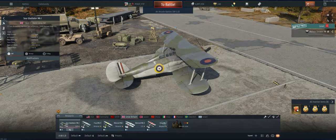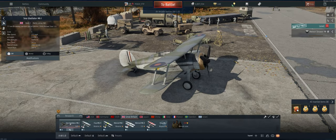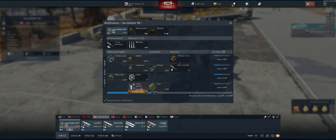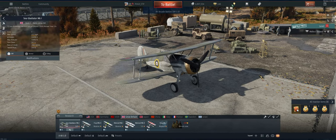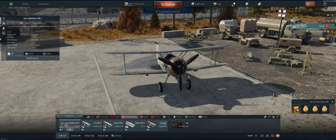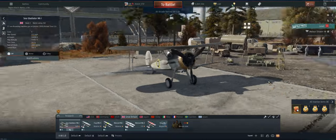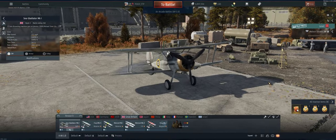Welcome back to the channel, Poigie here getting ready to take out the British Sea Gladiator MK1 in Air Arcade. It's a 1.0 so it's not going to be great. Right now we just have the engine from last time; we're working on engine injection. Without the engine upgrade it's very slow, loses energy easily especially in horizontal turns. It does have four 7.7 millimeter guns which at 1.0 can do a ton of damage. It also has flaps to help get out of trouble in a turn fight. All in all, pretty good little aircraft for 1.0.